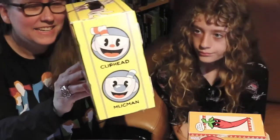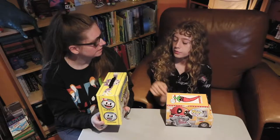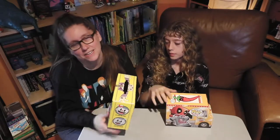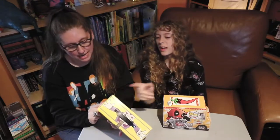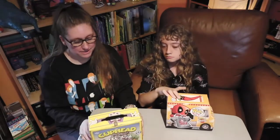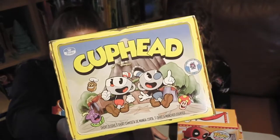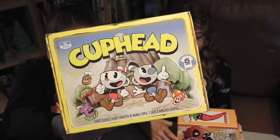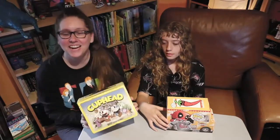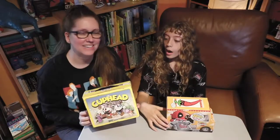It has the characters on the side — Cuphead and Mugman — and then the other side has the devil and Calamaria. Mugman is the second player character when you play two players. There are two scenes on the box based on gameplay: the pacifist route where everybody's happy and nobody gets harmed, and then the totally aggressive 'blast everything' version — shoot everything that moves — which is probably more the version I play.